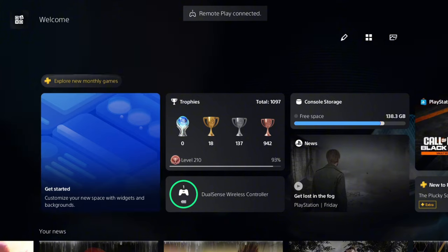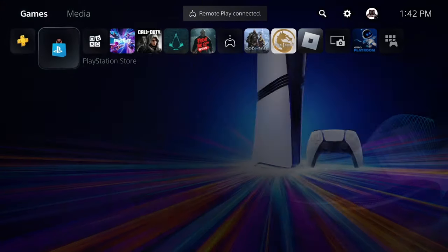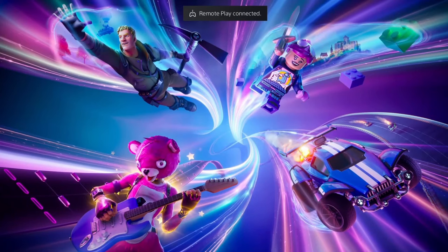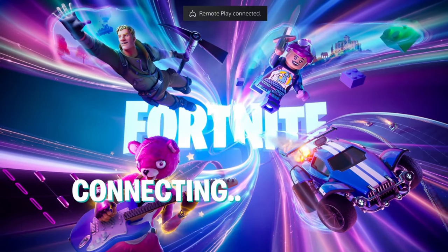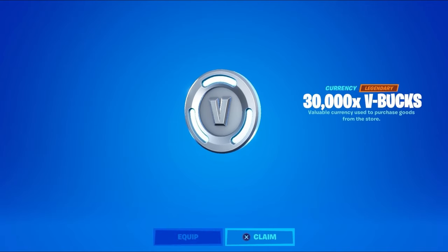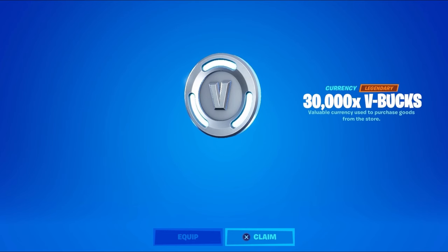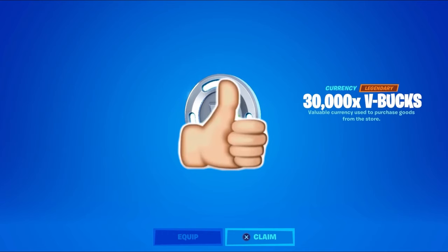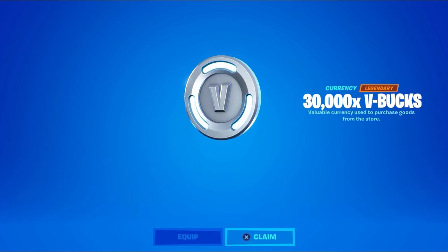Once you've finished filling out all the last steps, you should be ready to claim your free V-Bucks. Select into where it says Fortnite and wait for it to load and connect. Select Start — if we followed all the steps correctly, we should be seeing our V-Bucks. Let's go — we literally just unlocked 30,000 V-Bucks in Fortnite! Make sure you drop a like, subscribe, and turn on post notifications, and I'll see you in the next video.